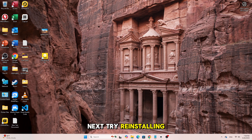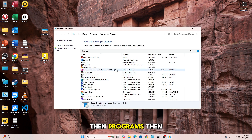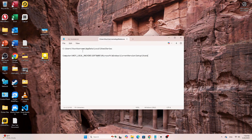Next, try reinstalling the software. Go to Control Panel, then Programs, then Uninstall a Program. Find SteelSeries GG and uninstall it. Then go to this folder and delete any leftover files.